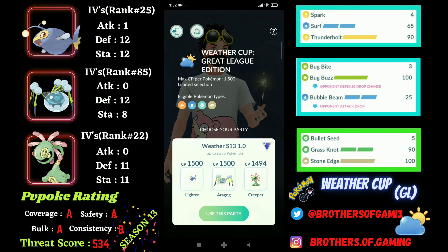The first lead is going to be my Lantern, which is Water and Electric and can handle water, fire, and rock. But it needs coverage against grass types. Grass types are not allowed in this meta, but still there are sneaky grass types like Cradily or maybe Abomasnow and Ludicolo with Razor Leaf, so I need to handle those. I have a kind of good response to those grass types and ice types as well, which is going to be my Cradily acting as a safe swap in this team.